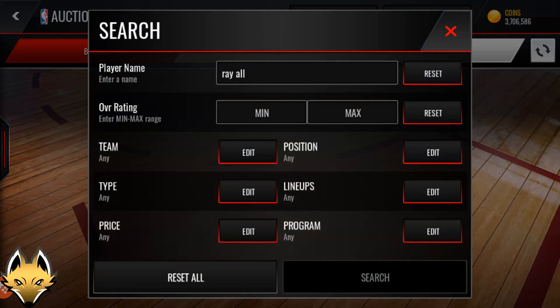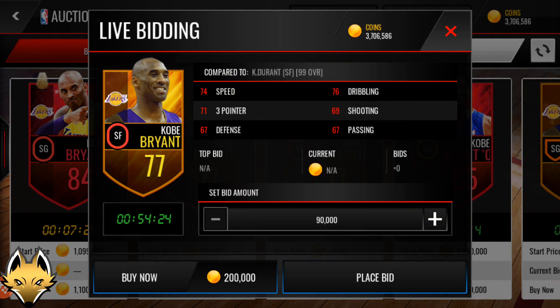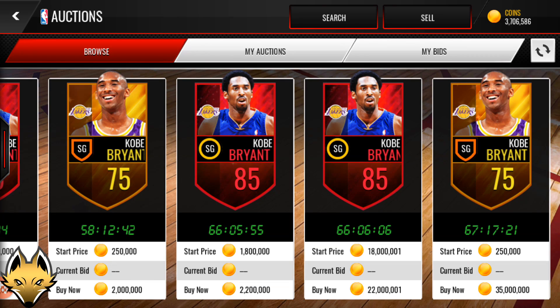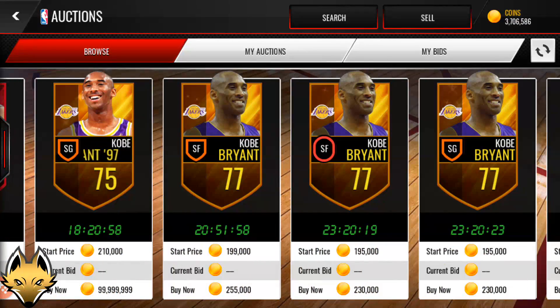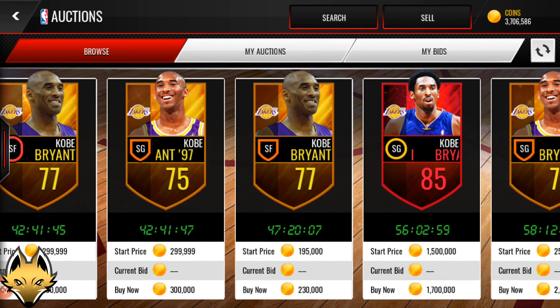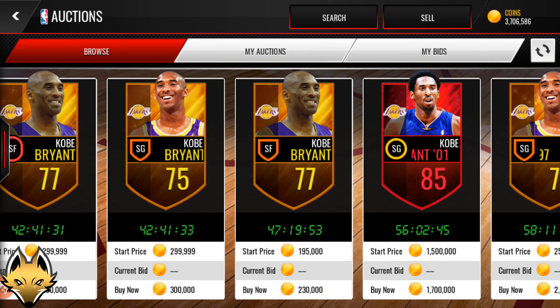Number nine is 79 Kobe Bryant base card. He was also a soft launch card. The 79 is the soft launch card — nobody actually has the 79. The soft launch was about a year ago when the game was not introduced worldwide; it was just in select regions with a lot of cards from the actual season before. When they got the worldwide release they got rid of all these soft launch cards, so if you have one, that's the only way to get it now. You cannot pull soft launch cards from any packs, and the base 77 Kobe Bryant already goes for 230,000 coins, so barely anyone has this card and those who do will probably never sell.